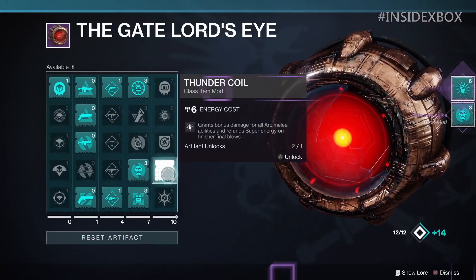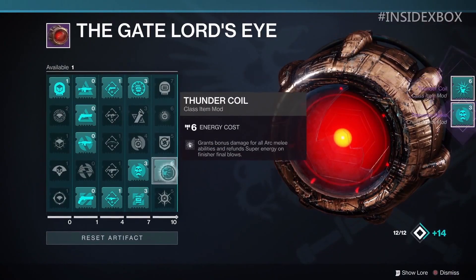The first mod we got is Thunder Coil. It's a 6-energy cost mod for the class item, and it says: grant bonus damage for all arc melee abilities and refund super energy on finisher final blows. So it relates to the finisher — we know the finisher isn't just for looks but also provides benefits. Slotting these for your finishers can benefit you and your fire team as a whole.